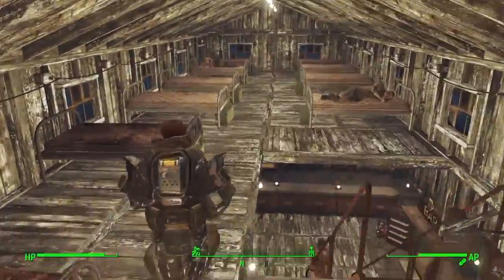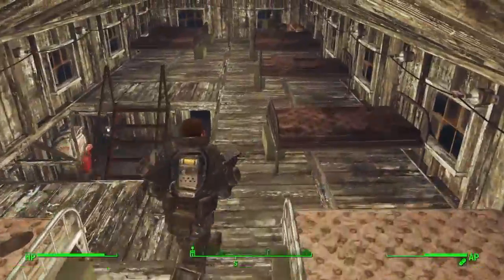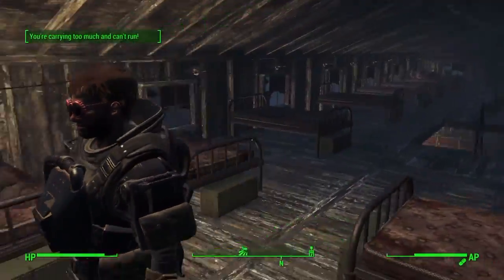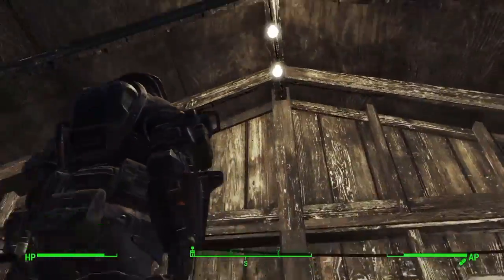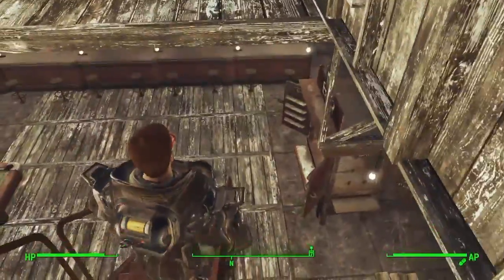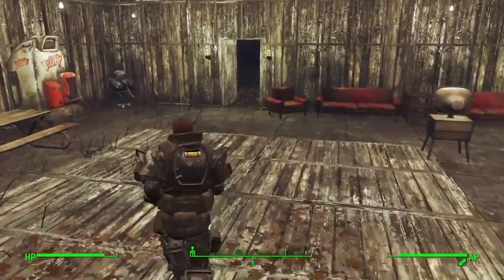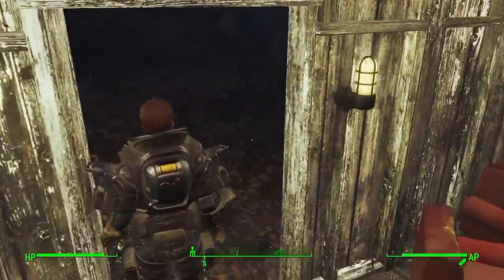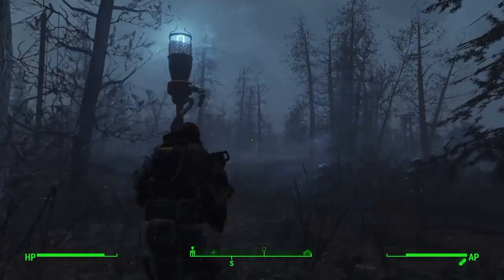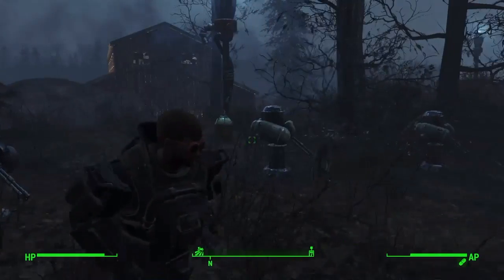Up here we've got some beds for my settlers and a little storage space for their stuff underneath their beds. Then all the way over here we've got a switch — it doesn't turn off all the lights. There's one light left on, which I think is fine because no one likes it completely dark. I'm thinking of moving that light so it will turn off all the lights.